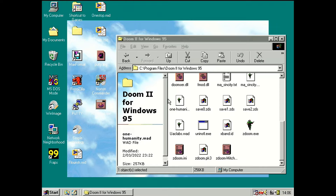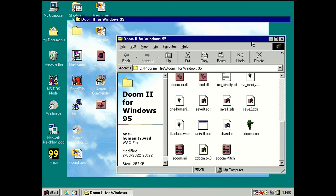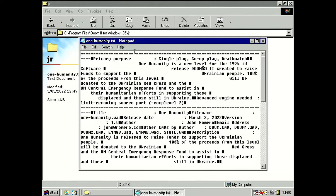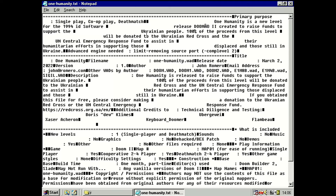Hey everyone, I'm back with a different video — something I haven't done before: streaming a game and playing it for the first time live without preemptive scripting. This is a map made by John Romero called onehumanity.wad, made for the Ukrainian people affected by the war between Russia and Ukraine. There's a link in the video description — he's made a new map as a fundraiser, which is pretty neat.